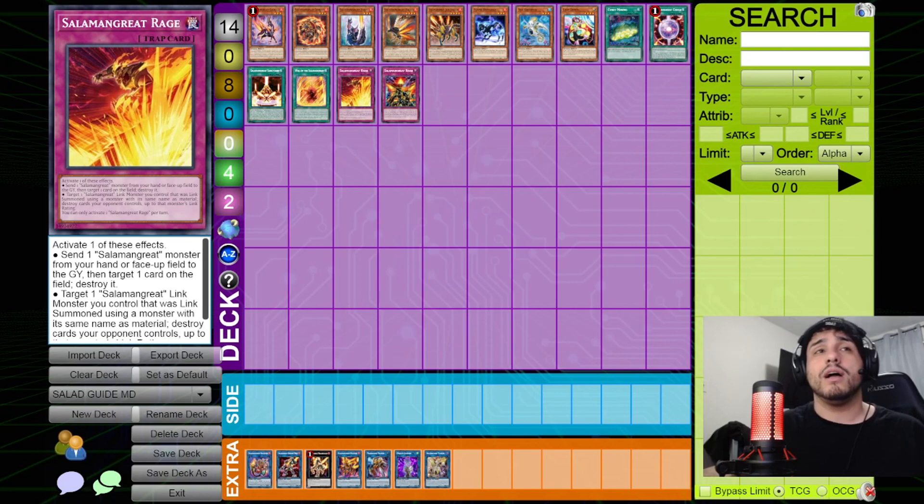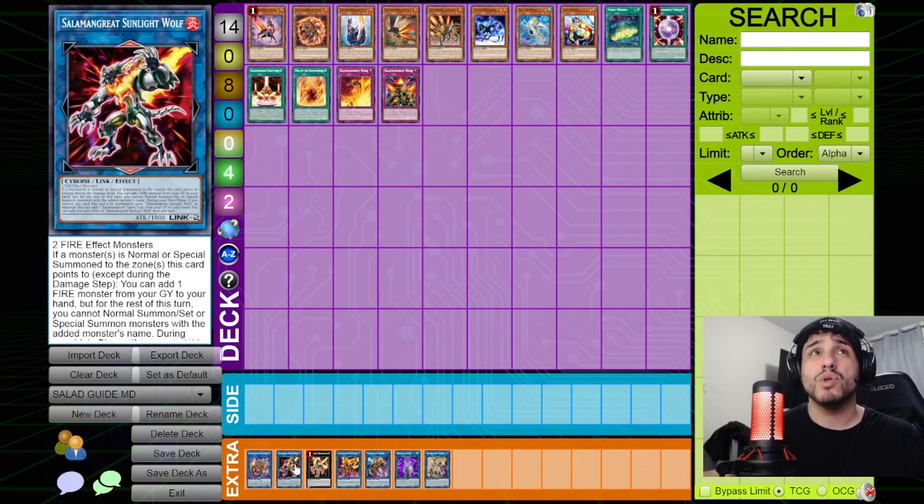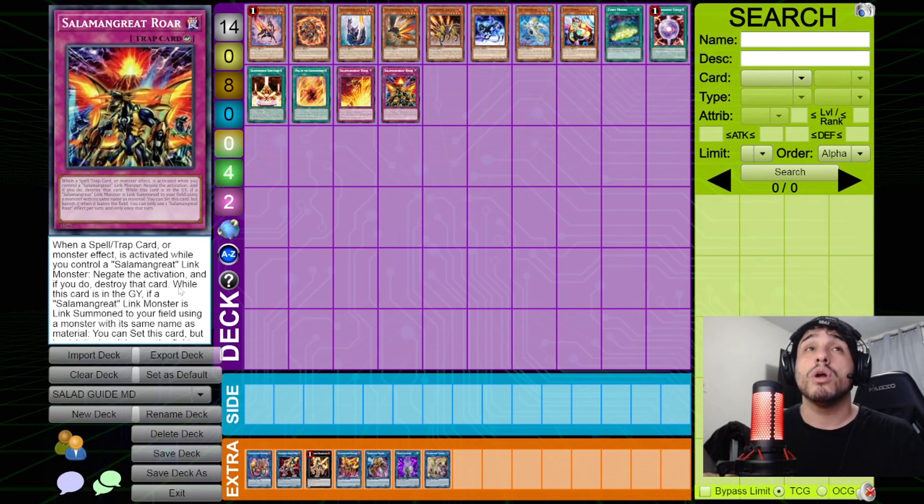Rage is extremely good with two similar effects. The first sends one Salamangreat monster from hand or field to the graveyard, then destroys one card on the field. The second targets a Salamangreat link monster that was linked using a monster with its same name, then destroys cards your opponent controls up to that monster's link rating — so a relinked Wolf destroys up to 2, a relinked Helio up to 3. You can only activate one Rage per turn.